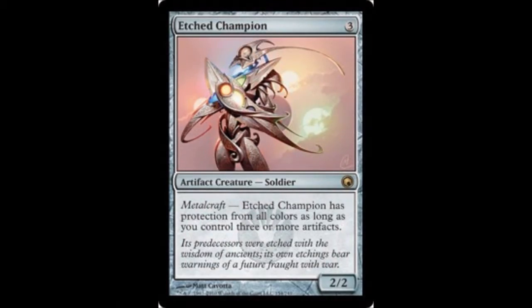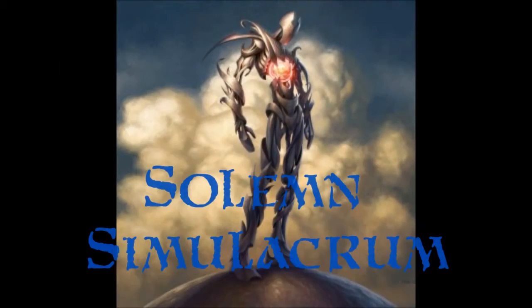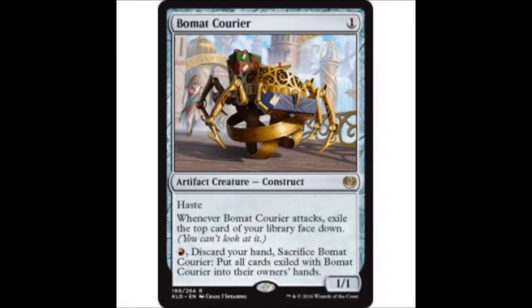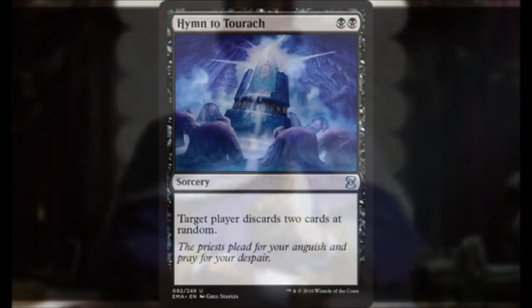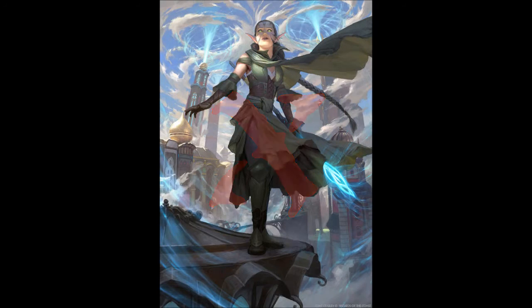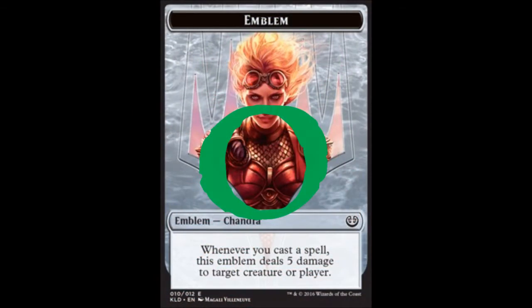We've got a foil Etched Champion, a Goblin Sharpshooter, a foil Ancient Grudge from Innistrad, Solemn Simulacrum, Knight of the Reliquary, Aetherflux Reservoir x2, Metalwork Colossus, two Beaumet Couriers, and two Cam Ball.